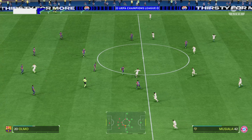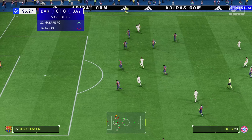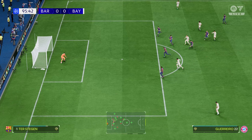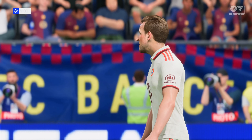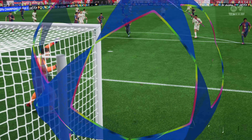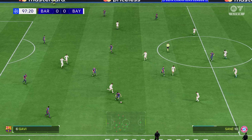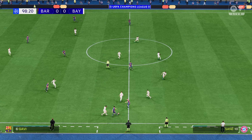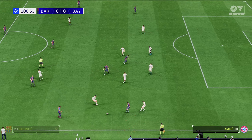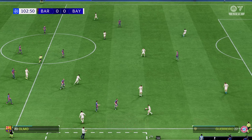Dani Olmo, Frenkie de Jong — plenty of room out wide for Barcelona. And the whistle sounds — we've got another half an hour to play. First kick of extra time, thirty minutes to find a winner. Kimmich, Kingsley Coman, now with Kimmich again. Oh, he tried to power it in — that's blown wide, absolutely blown.